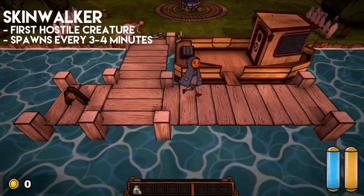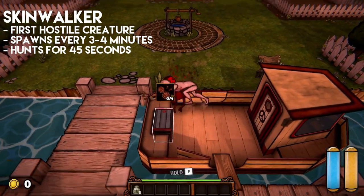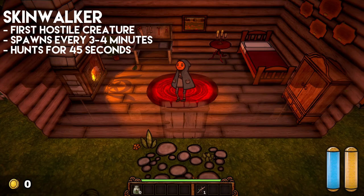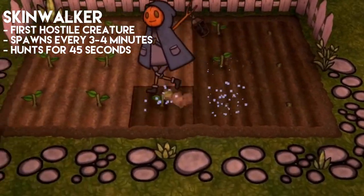Once spawned and after a brief delay, the Skinwalker will hunt the player for 45 seconds anywhere on the map besides the house — this is the only place you're safe. Once the Skinwalker is done hunting, you will hear this sound. The Skinwalker will still be on the map briefly, but will not hunt you and you are safe to go back to farming.